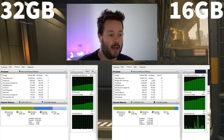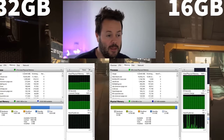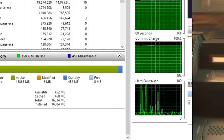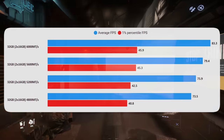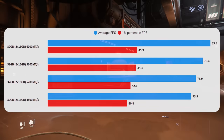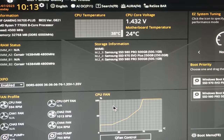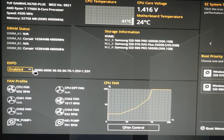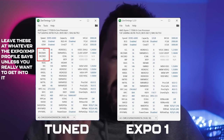Moving on to RAM — if we're aiming for decent Star Citizen performance, we want 32 GB. The game will run on 16 GB, maybe with some tweaking of the page file, but 32 GB will make a big difference to smoothness by reducing how often the game has to swap things in and out of memory. 64 GB won't make any difference to your actual frames. What will bring more frames is the speed of the RAM — running quick RAM is one of the best ways to boost performance. Make sure your XMP or EXPO profile is enabled in the BIOS, as it's easy for this to get turned off.